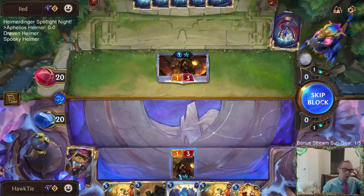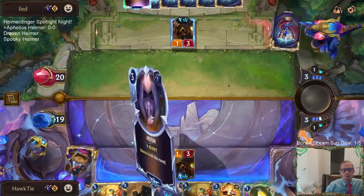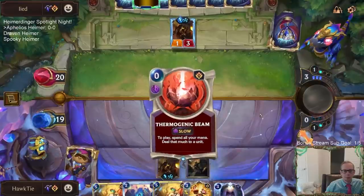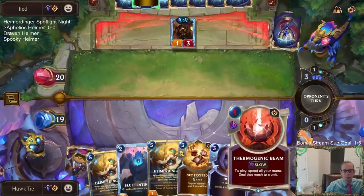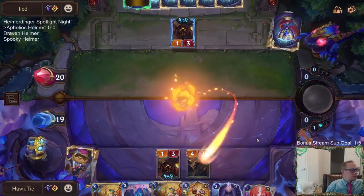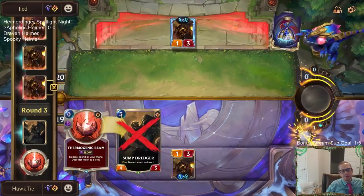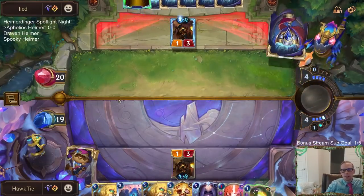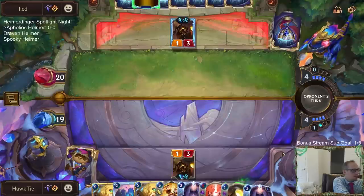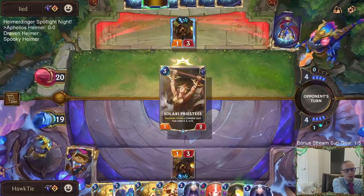I'm not sure if I blocked that or not — I don't have Mystic Shot, so they probably do have Mystic Shot. Thermo can kill a Zoe. JJ said he's playing against the Spooky Heimer deck right now — that's crazy! Good trade for us.